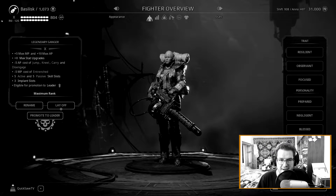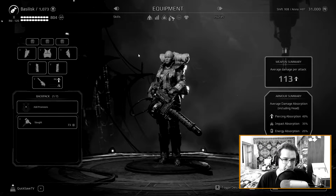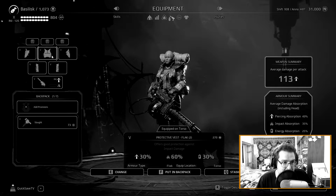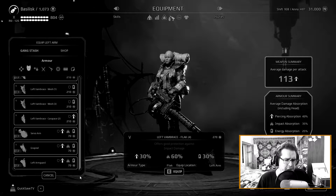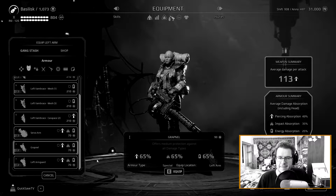We're going to build a super soldier. We're going to go to Basilisk and take a look at your armor. Oh my god, is that the best armor in the game? Yes? No, no it's not — wrong answer. Take a look: 60, 30, 30 — pathetic. Let's change it up a little bit to a grapnel hook of 65, 65, 65. Boom.